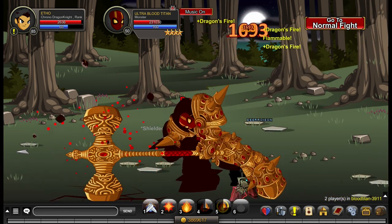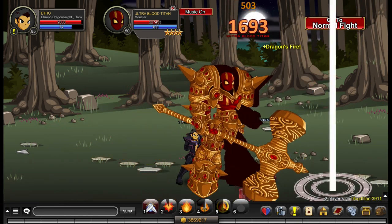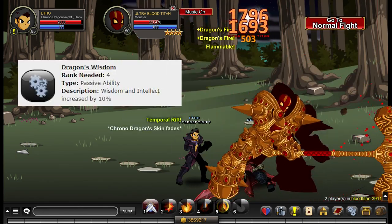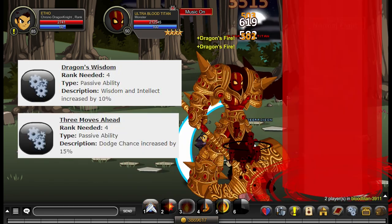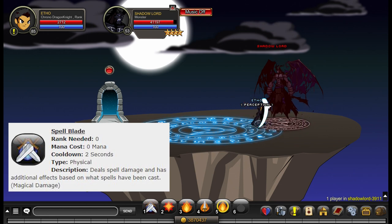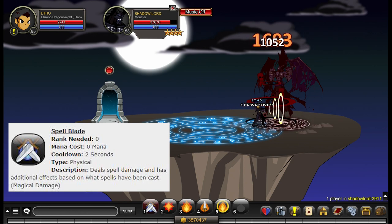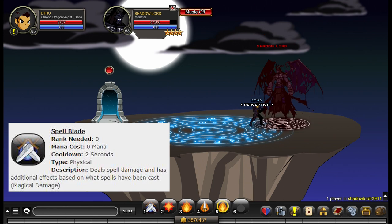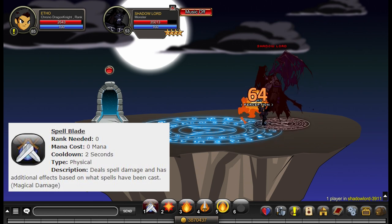Chrono Dragon Knight has two rank 4 passives and no rank 10 passive. Your two rank 4 passives are a wisdom and intellect increase by 10% and a dodge chance increase by 15%. Chrono Dragon Knight's ability number one is called Spellblade. It's your auto attack, it has a two second cooldown, and the description says it deals spell damage and has additional effects based on what spells have been cast. This is actually 150% magic damage.